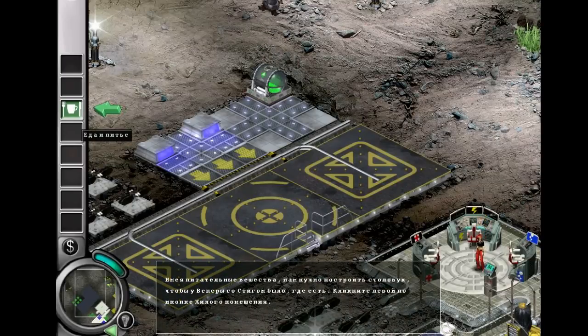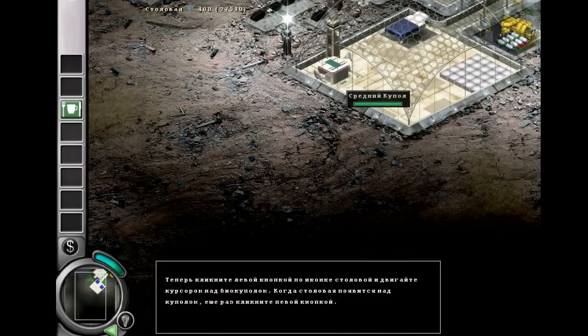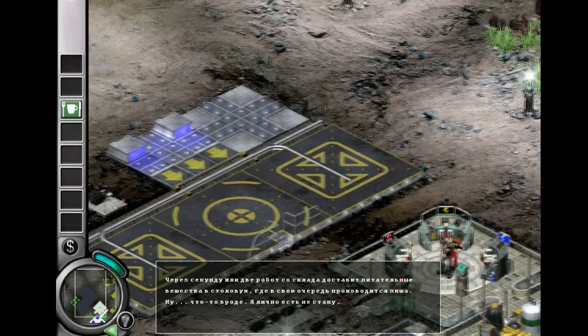Now that we have some nutrients, we need to place a mess hall so Venus and Stig have a place to eat. Left click on the picture of the mess hall and move your cursor over the biodome. In a second or two, a warehouse droid will deliver our nutrients to the mess hall, which will in turn produce food.